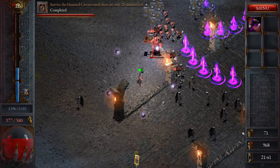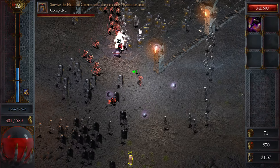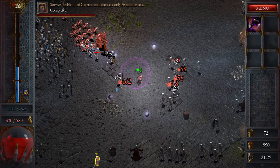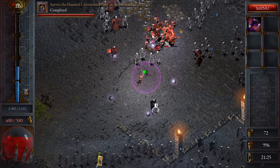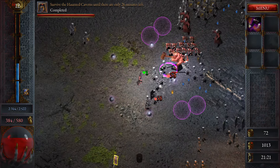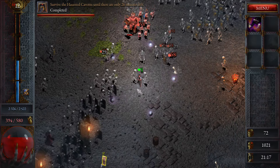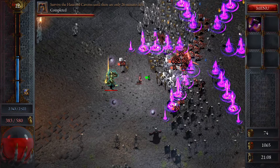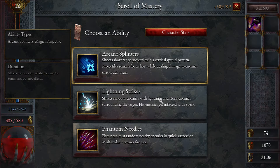I'm learning it's probably better to just hang out in one area and collect the XP. We're almost here now - 30 meters. That demon might do some damage. There was a guardian thing. Arcane Splinters, Lightning Strikes - strikes random enemies with lightning and stuns them, surrounding targets get inflicted with spark. Arcane Splinters - projectiles remain and pierce quite a bit. Let's do this. Plus 50% XP, cool.